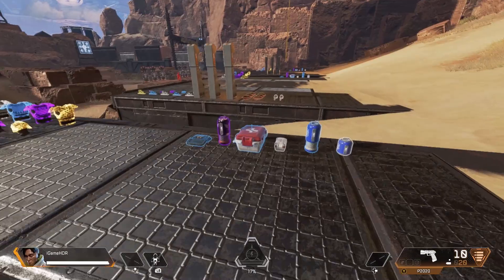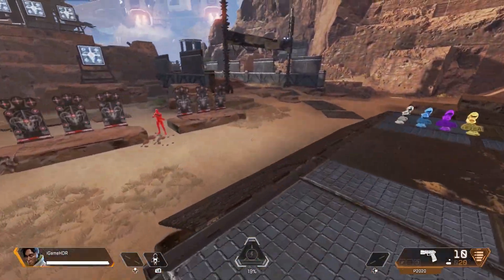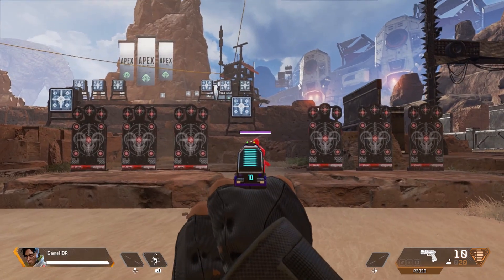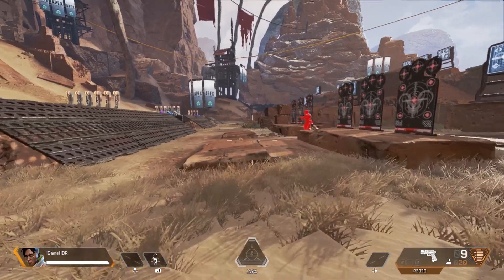Previously you could only get here via the training option when selecting a game mode, but you had to be Lifeline and do a bunch of other things. The devs have finally given us a full playground where we can test out each legend and their abilities, as well as all the guns and their attachments.